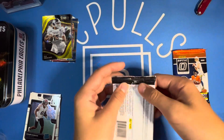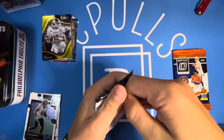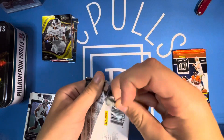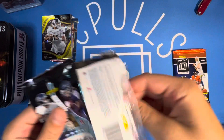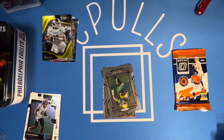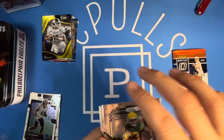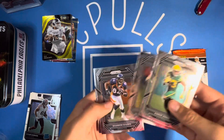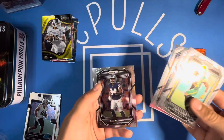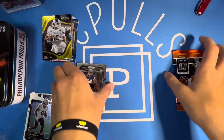Here we go with the Prism — one of my favorite football products. I don't know if y'all heard about the NFL licensing deal going on, but there's a lot of crazy stuff happening with football cards right now. We got Aaron Jones, Wes Welker, Shannon Sharp, and Sam Williams for the rookie out of that pack. Nothing too crazy yet.